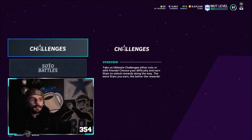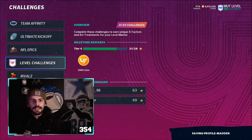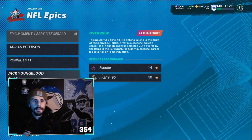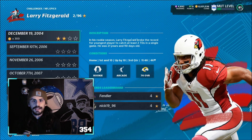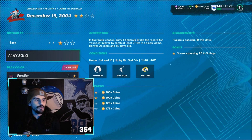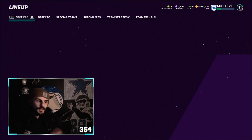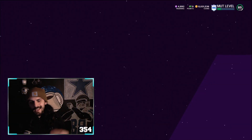The first one I'm gonna show you is gonna be in Challenges. You are going to need some decent players — nothing crazy — but it's gonna be under NFL Epics, in the Larry Fitzgerald category, and it's gonna be the first one right here. You can do this on one star, very very easy, very very fast. It says score a passing touchdown this drive and score a passing touchdown in five plays.